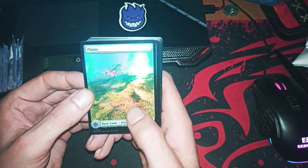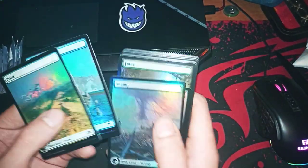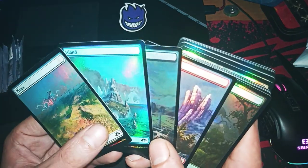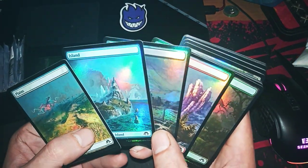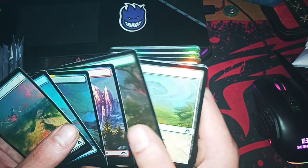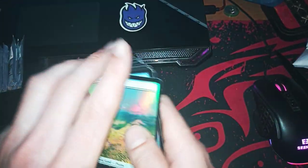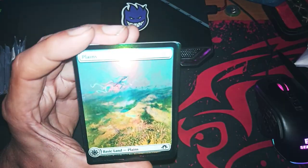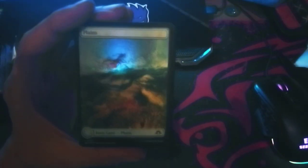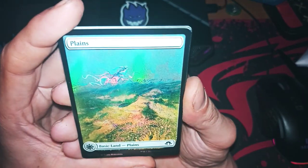As you can see when you crack this one, you have all the foil lands — the lands we already saw previously, but this one are all foil. Let's go deep into this. Also too much flash maybe. We need the light — turn on the light. Okay, try like this.